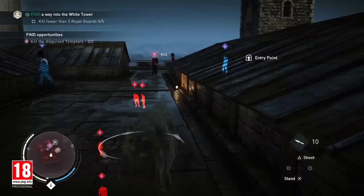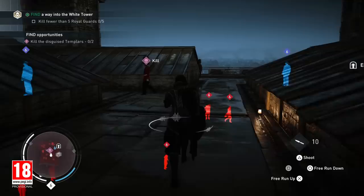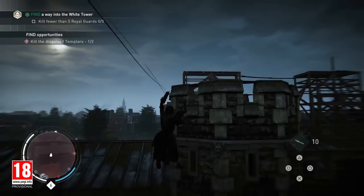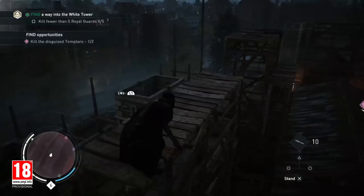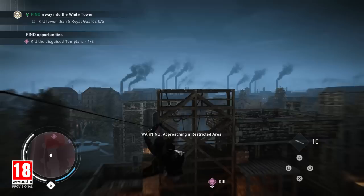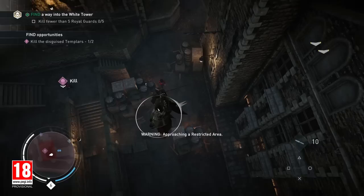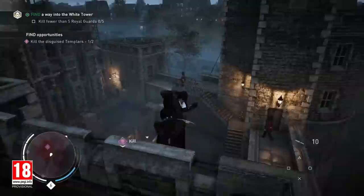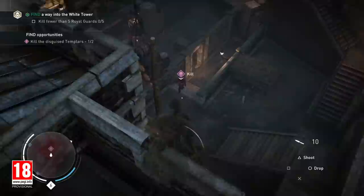Once again, we see the Chameleon skill in action, allowing Evie to get close to her target unnoticed. One Templar Guard out, one to go. Another one of Evie's unique skills is Knife Master, allowing her to carry more throwing knives and inflict more damage with them than her brother. This suits Evie's stealthy style. A simple headshot will take care of the enemy from a distance, ensuring we remain undetected for the time being.